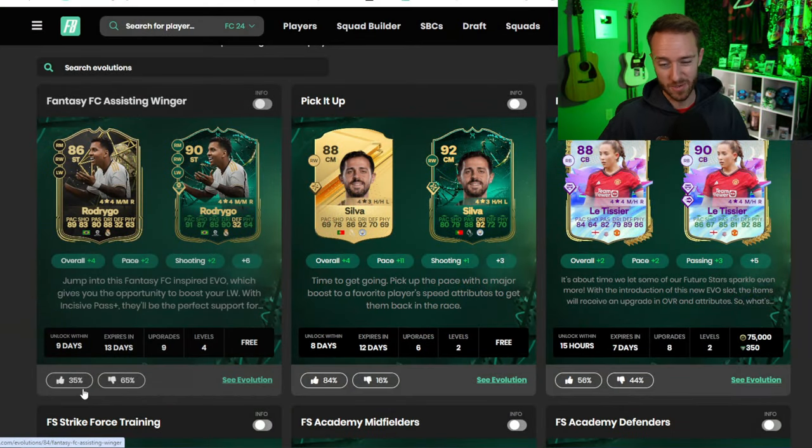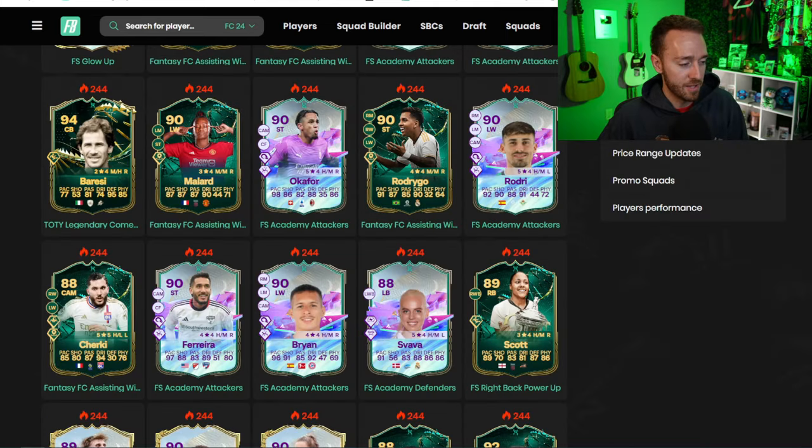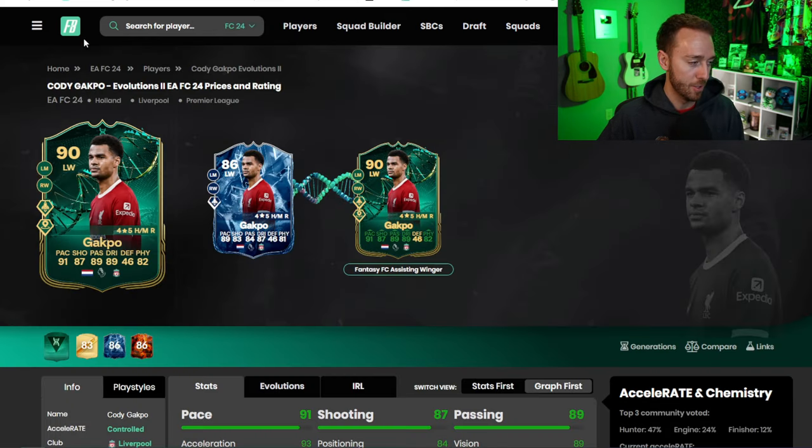It's 35% upvoted on Futbin, which I think is a little low for a free evo. The 83 shooting restriction is the big limiting factor — that was what we were kind of worried about when we saw the leaks, and it kind of came true. Some cards are really popular in this though, like the Cody Gakpo Ice card from Versus Fire and Ice — it's extinct on the market because this version of him looks insane: Quick Step and Incisive Pass.